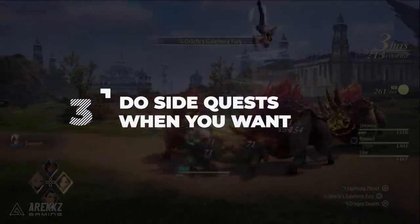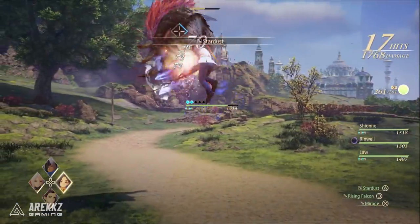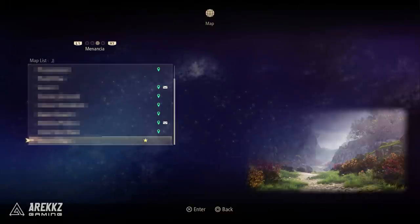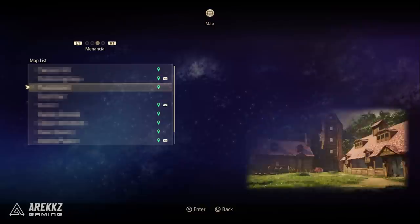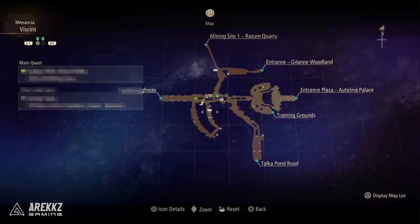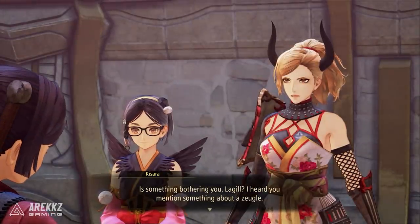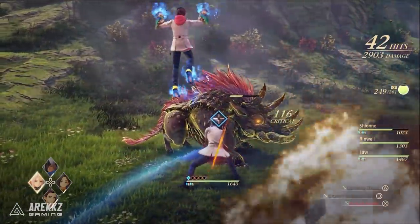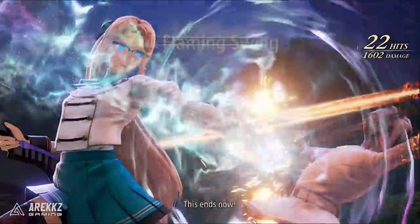Point number three: do not worry about side quests as you're playing, or at least don't stress about doing them the moment you see them. You can at any point bring up the map, tab between different regions, and if there's a little envelope/letter icon next to a region you'll know there's an active side quest there. The game has fast travel, so you can easily jump to different locations to pick up quests. There are a couple of story moments where fast travel is briefly unavailable, but you won't ever be locked out of early side quests — you can always jump back and do them whenever you want.